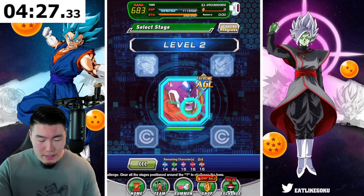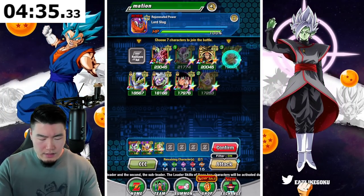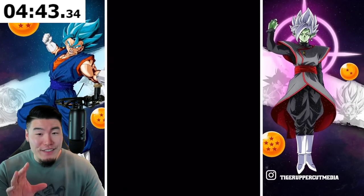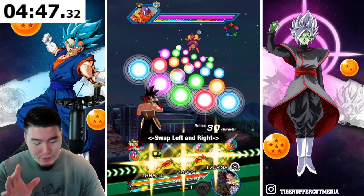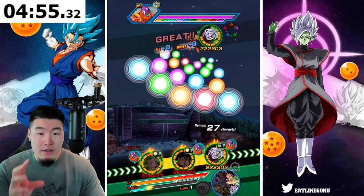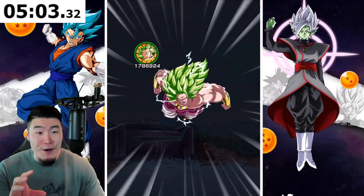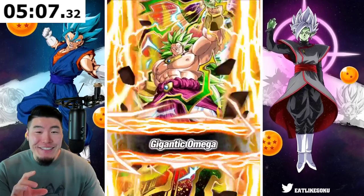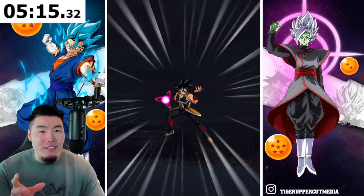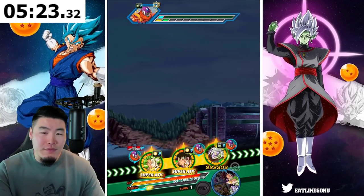Now we are taking on Lord Slug, who's AGL. We're going to go for Extreme Tech here and grab these guys. We are under 5 minutes — getting into level 3 soon. I like our progress so far. Broly should hit pretty damn hard even though his defense is garbage. Man, I wish they didn't keep the defense reduction on him. If they just removed that it would have been so much better, but you can't re-EZA him. It is what it is.